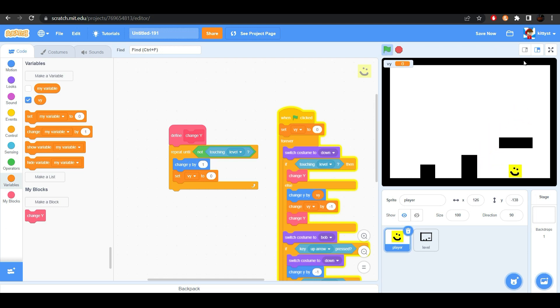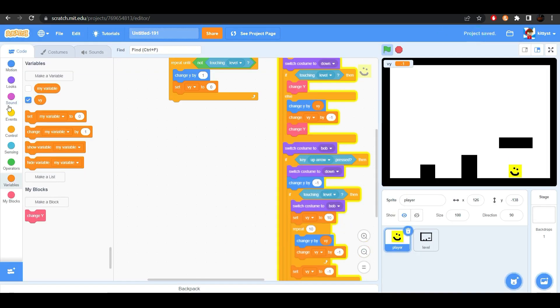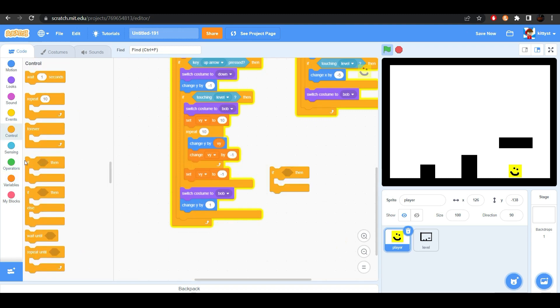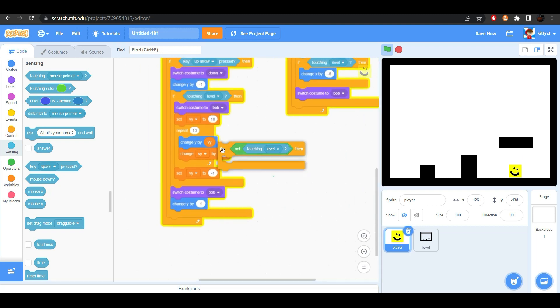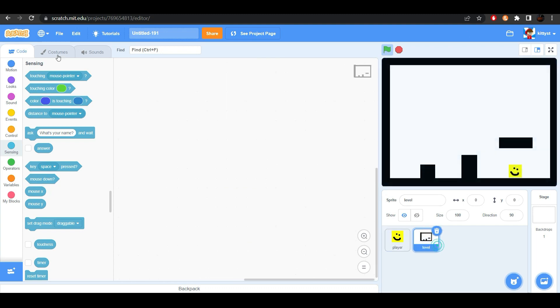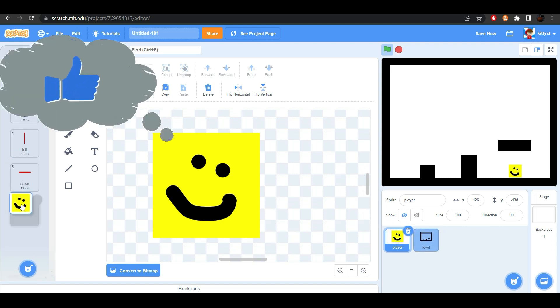Excellent. But we run into a problem — he can jump into a platform. And to fix this, let's only change the Y if we are not touching level. And it kind of works, but you can see, if I take the level lower, he will still go into it a little bit. And so, to fix that, go to the player and make another hitbox called 'Up'.